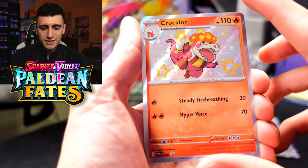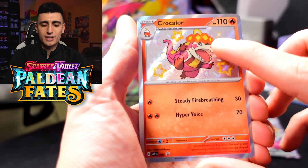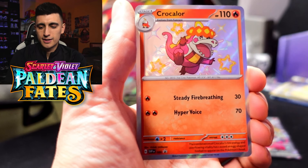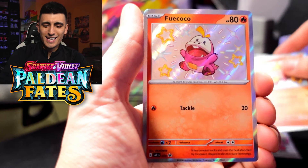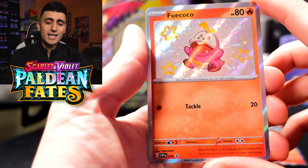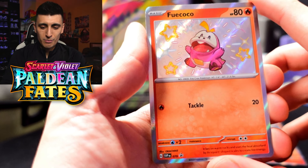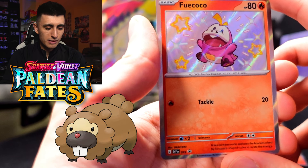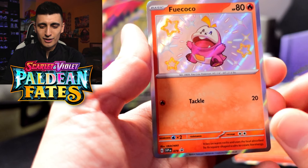Crocalor right here as our baby shiny metal evolution — it almost looks like it's wearing a sombrero but there's an egg balancing on its head perfectly. And then we got Fuecoco — a lot of people's favorite 'head empty' Pokémon, definitely gives me the doofus vibes if you know what I mean. What a goofy cutie pie though, love it.